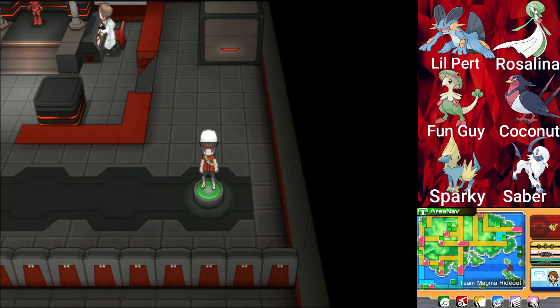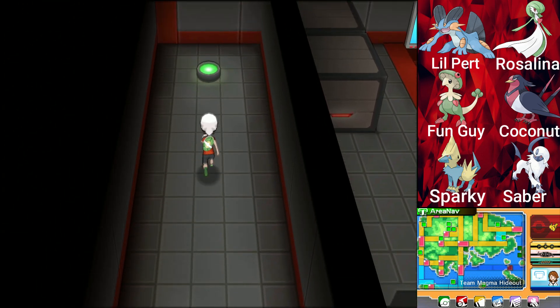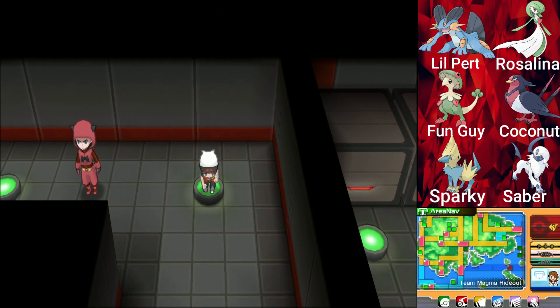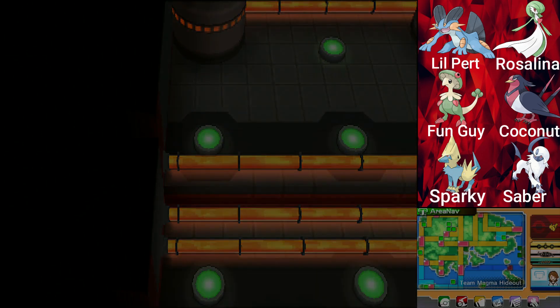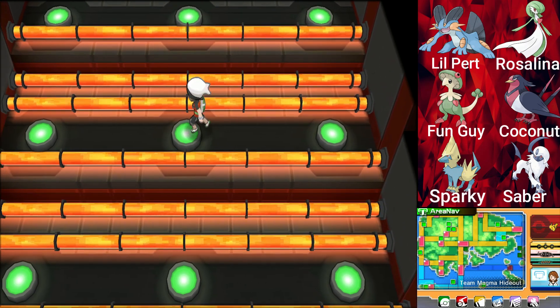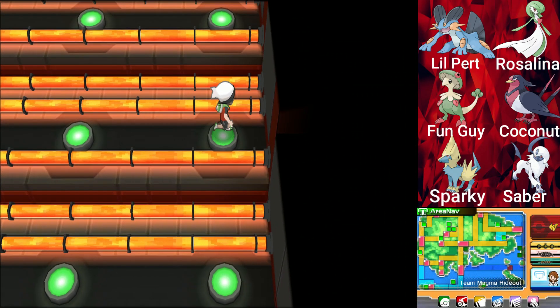We'll definitely have to use that later, but I'm not going to use it yet until the Elite Four — that's when we start using it, because the Elite Four is when you optimize your team fully. So if that path leads to the submarine, I feel like I am supposed to come here. Let's go to the left one and see where it takes me. It's a puzzle — I can only go one way.